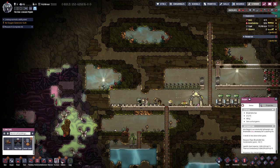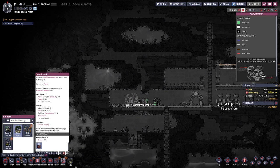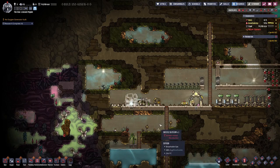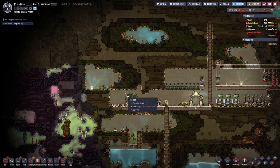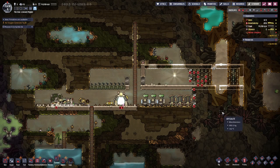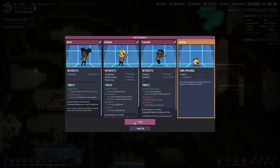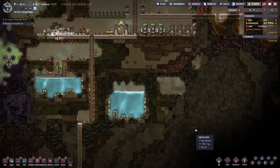It looks like we need to queue up more research. Let's get the easy ones out of the way. We can also build a supercomputer to get the more advanced research done, but for that we need to wait for our duplicants to level up their skills — as you can see we're lacking the skills for the supercomputer. We're also lacking skills to dig anything harder than the very basics, and we're not really focusing on additional duplicants right now because we just cannot feed them.